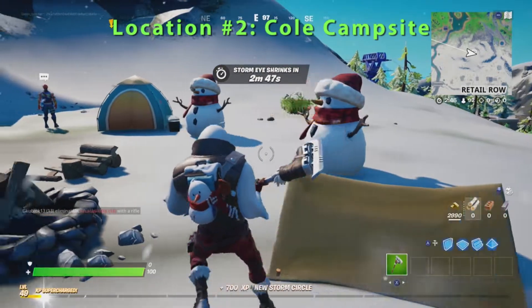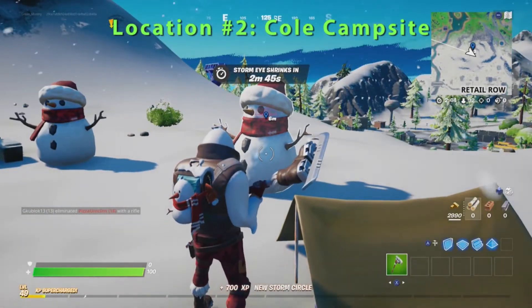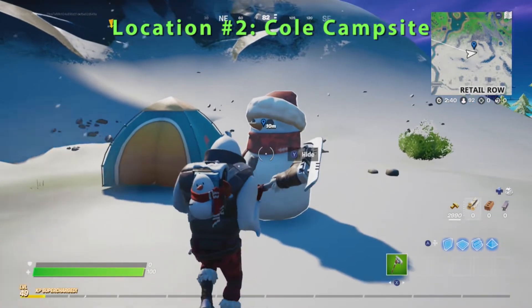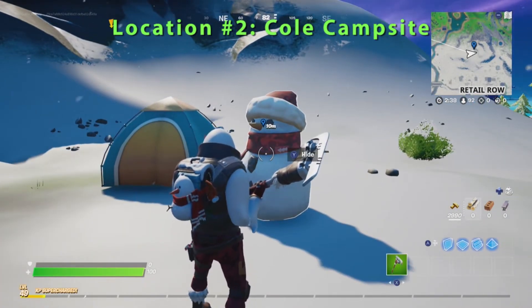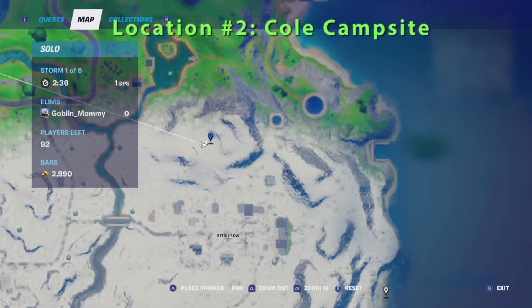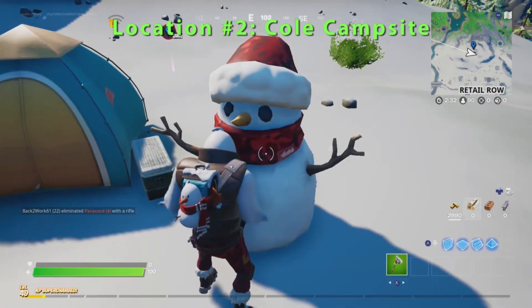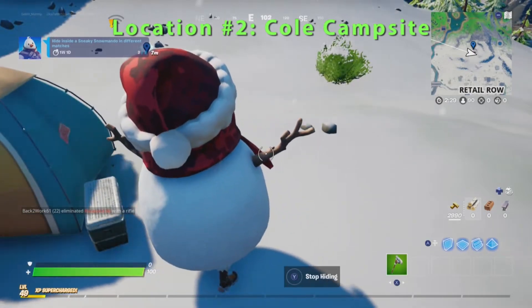And here you have it, location number two. Go ahead Goblin Griff, just hide in the nice sneaky snowmando.